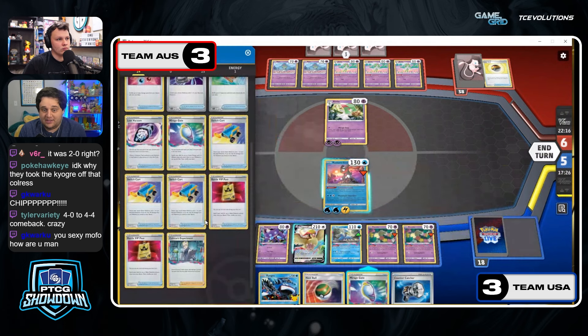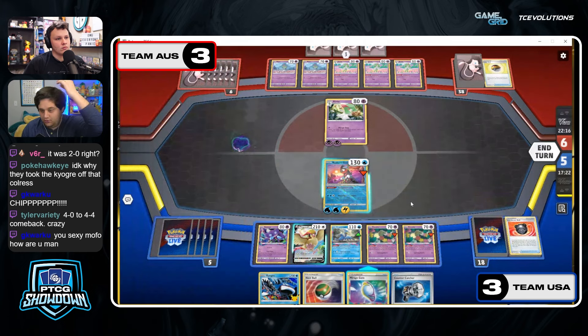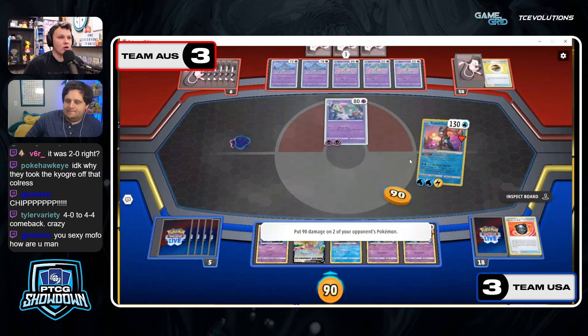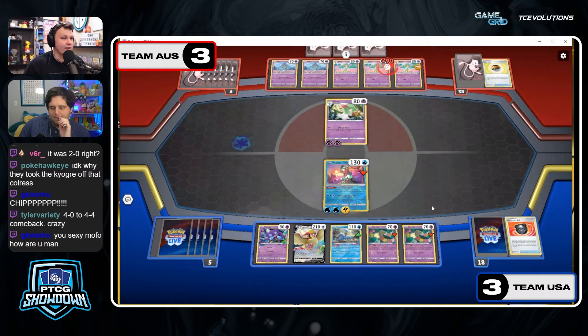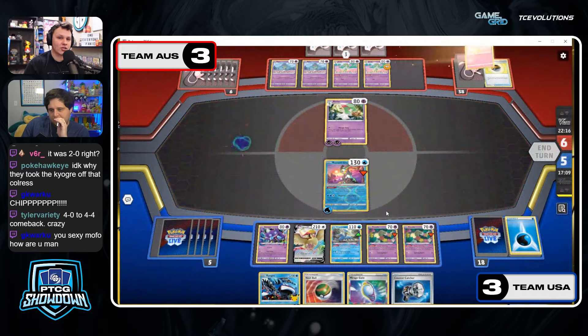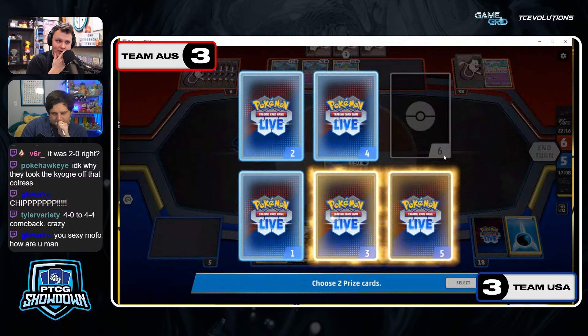That's literally what Nucci did in the finals of Knoxville — he got to a board where he had Gardevoir EX and two Arcanine in play, and that was it. From that position it was just really hard for him to ever lose. The important thing is to be ahead in the prize exchange so you can take turns off where you don't draw a prize card. You can punch with a Cram for a turn. That's why I like putting Dragonite in play aggressively in this matchup.